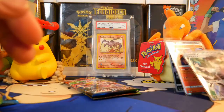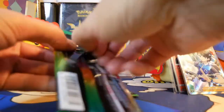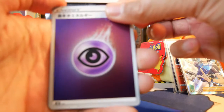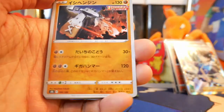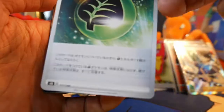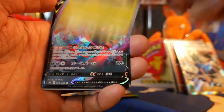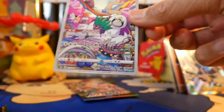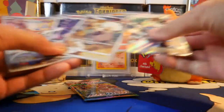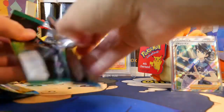We've only got two character rares so far, so let's hopefully get something good. Psychic energy — something's gonna be good in this pack. We got Snom, Jolteon, Leaf Energy, Inteleon, Electrode, Galarian Moltres, and a character rare — Oranguru! So we have our third one so far. We need that character secret rare — it has to be in this last pack.